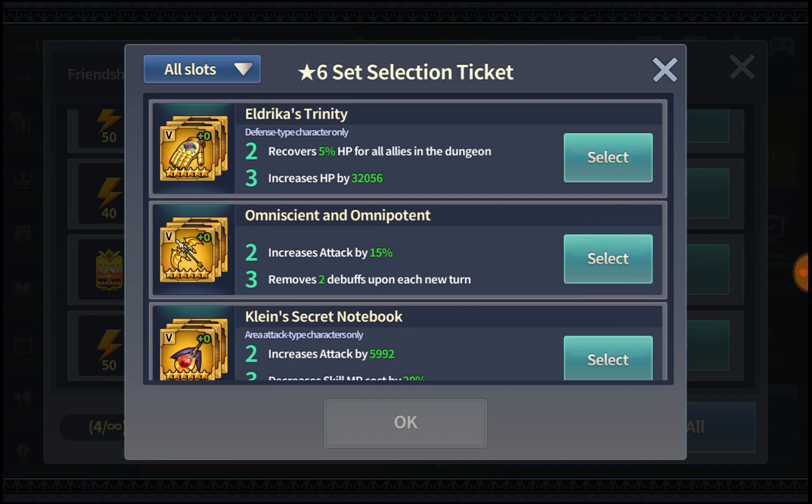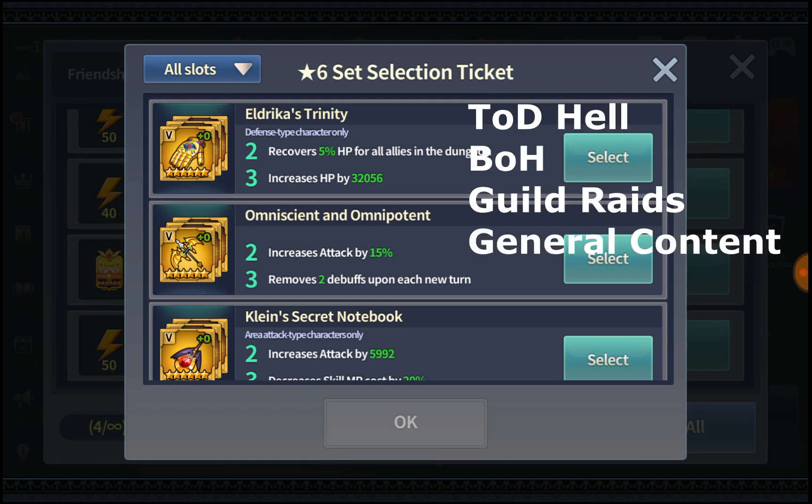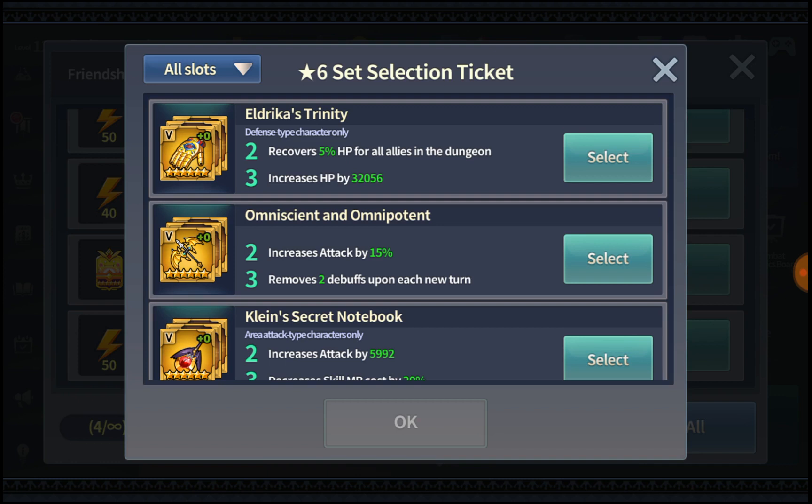There are a lot of 6-star sets out there that you can get, and most of you are struggling to decide which one to get. First things first — ask yourself what content in the game you play and enjoy the most. Is it Tower of Dawn? Do you play Battle of Honor a lot? Or are you just a guild raid kind of person, or do you play for general content?